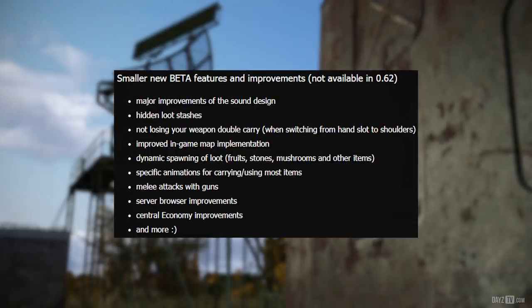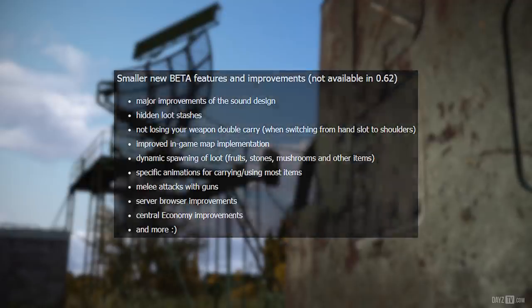Smaller new beta features and improvements not available in 0.62 include: major improvements of the sound design, hidden loot stashes, not losing your weapon when switching from hand slot to shoulders, improved in-game map implementation, dynamic spawning of loot — fruits, stones, mushrooms and other items — specific animations for carrying and using most items, melee attacks with guns, server browser improvements, and central economy improvements.